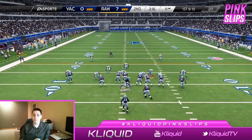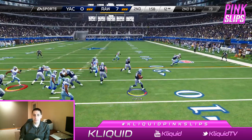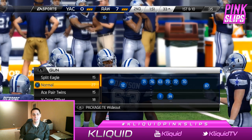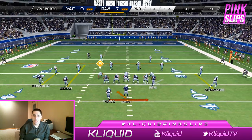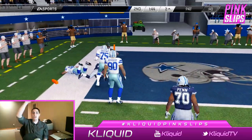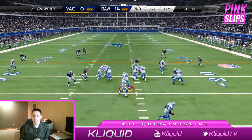First and ten — we are going right back to the running game since it worked effectively on the first drive. Second and nine — time to try the buck sweep. We've got blocking — look at Gronk knocking guys down. We're off to the races with Chris Johnson! Derek Thomas almost caught me from behind with a 99 speed running back — the pursuit in this game is out of control. Then I go with the read option — Cam Newton takes off, we've got blocking, and Cam Newton gets into the end zone! The buck sweep read option worked out really well. We are up two scores now early in the game.